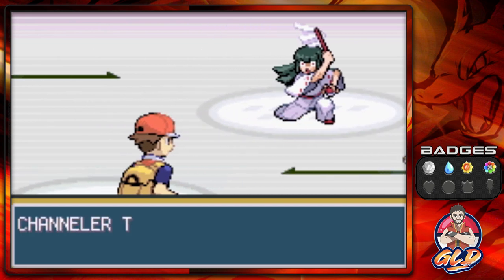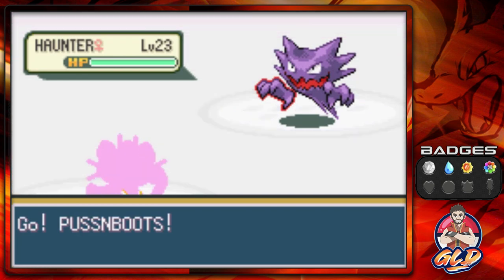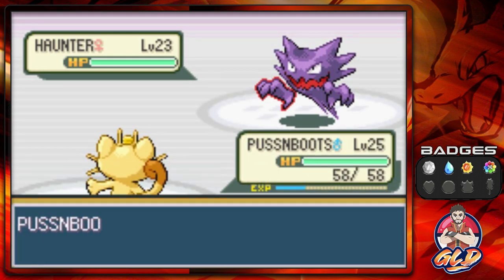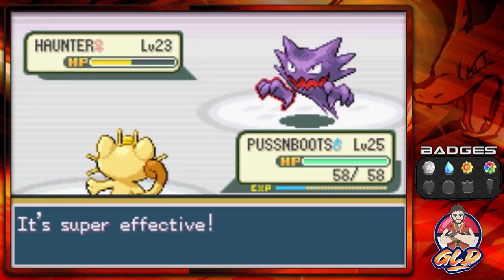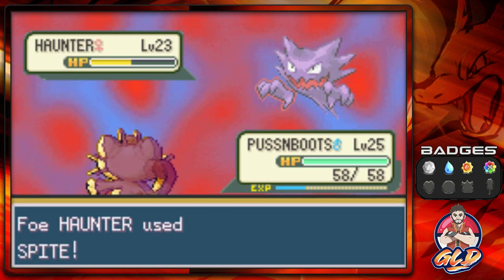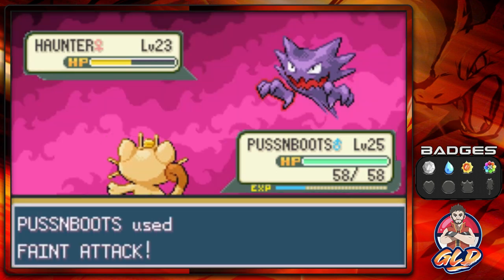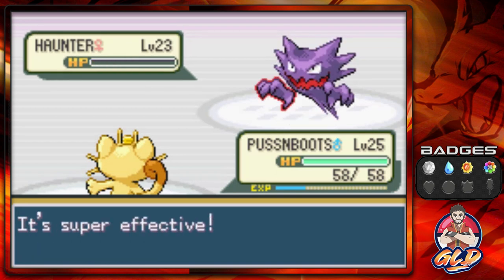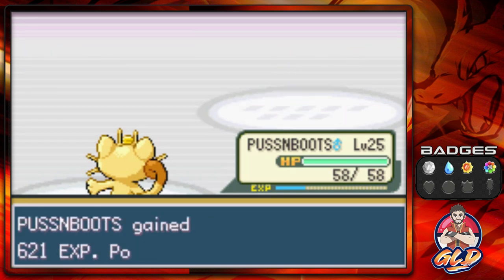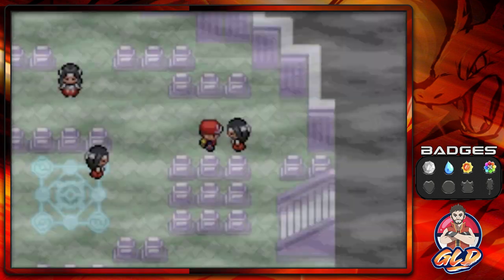Let's battle this person — taking on a Haunter, a little more powerful than Ghastly. Faint Attack takes it down to half HP, and here comes a Spite attack which lowers our Faint Attack PP by two. Luckily there's a purified zone close by to heal anytime. Just like that, Haunter has been defeated and 600 more points for Puss and Boots — finally redeeming yourself!